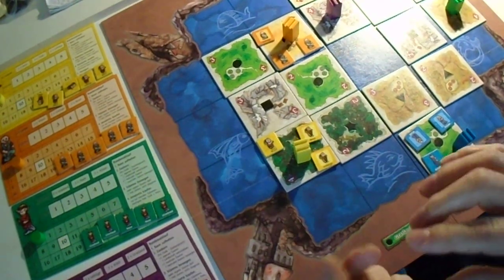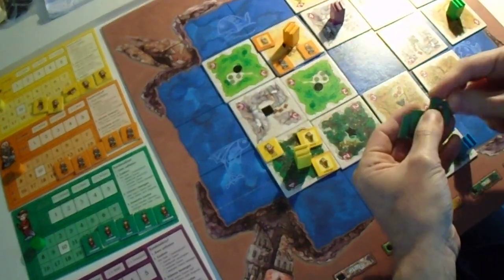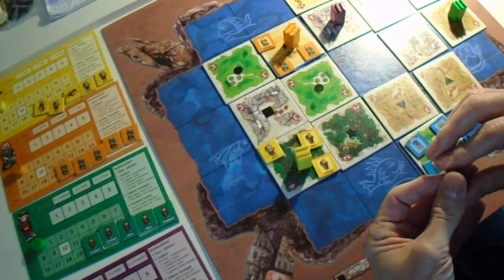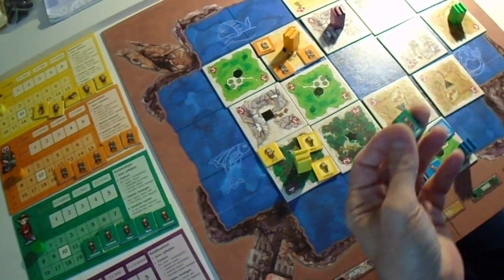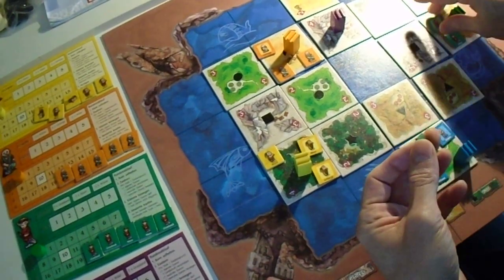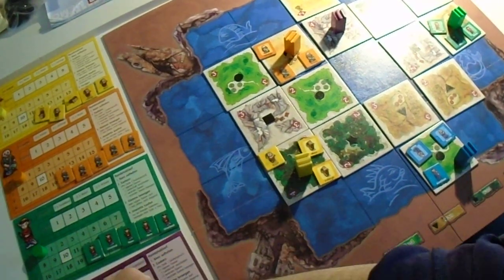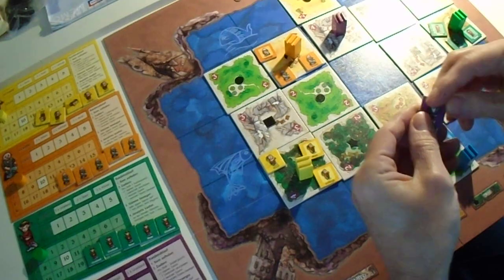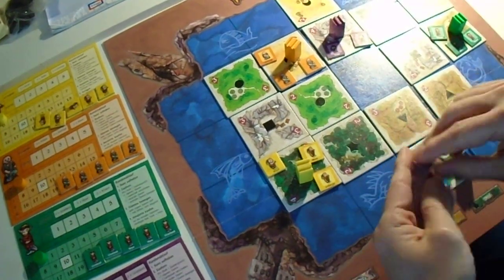The starting location is defined by the rulebook — so purple is always on the mountains, and green is always on the Moor. There are also three Moor tiles for the workers. For the purple player it's always a mountain, but the other workers are Wald and grassland.